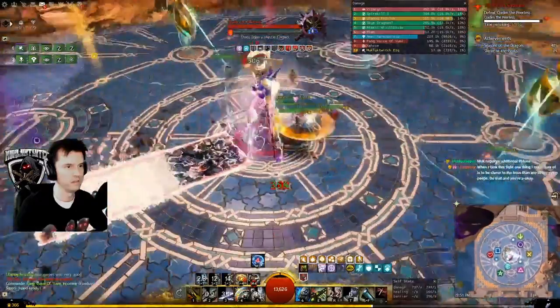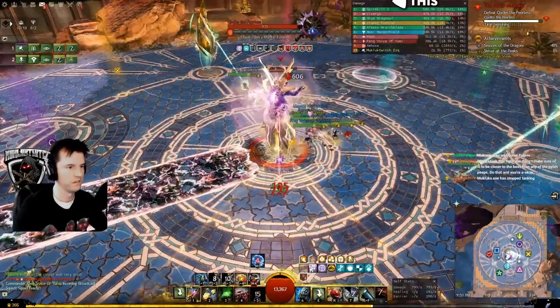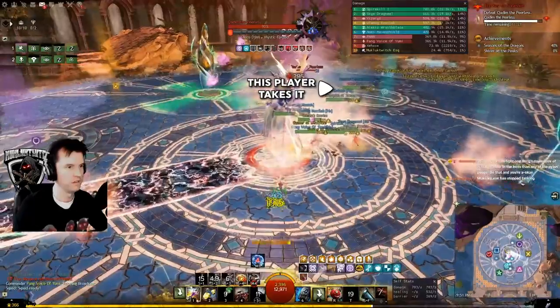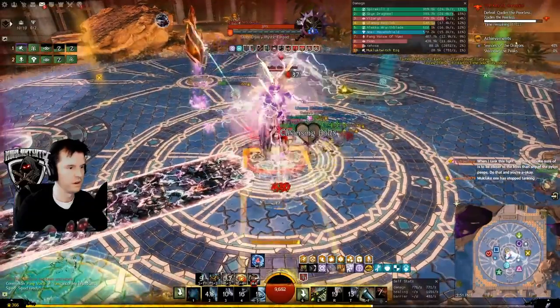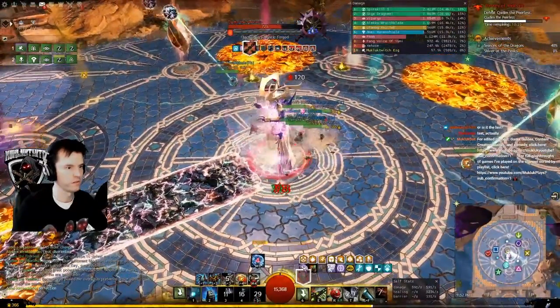Don't stand on the white lines or the lightning will zap you. Every 5% of the boss's health, an orb will drop. If you are at a pylon shooting the boss, the orbs you are in charge of will spawn to your left. If you see one drop, port out, catch it, and port back to the pylon before it resets. If you are gone from the pylon too long, it reconnects to Kadeem and makes him invulnerable.